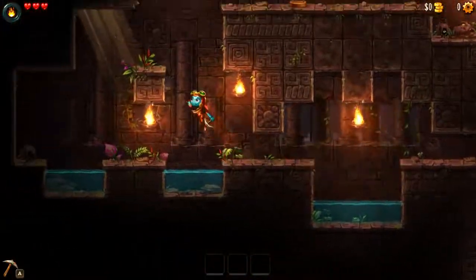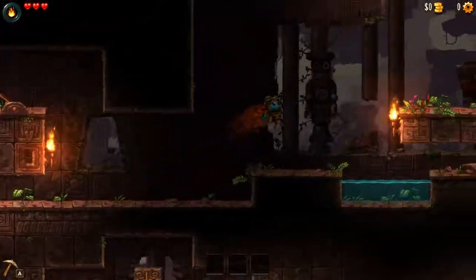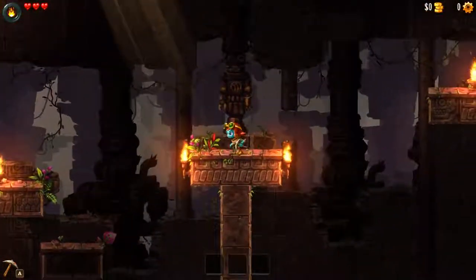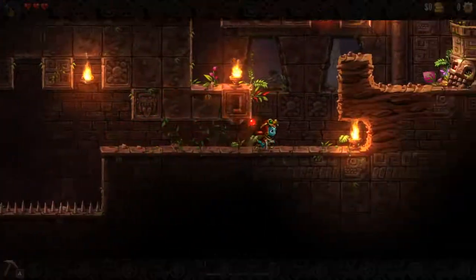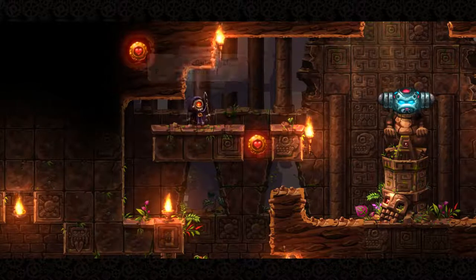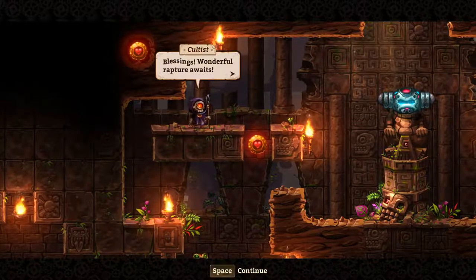Now we're making our way back. You can actually outrun the arrows by quite a bit once you have the Sprint. Before the upgrade, we wouldn't have been able to make it through in time, but now we can. As long as you sprint you're usually pretty good. And here's the first boss — or not only boss, but first enemy. The boss says: 'Oh glorious guiding light, please shine on me. You may bask in my destructive glow. Blessings — wonderful rapture awaits.'